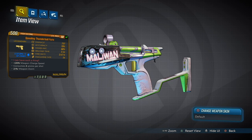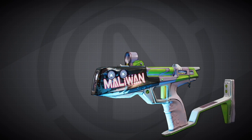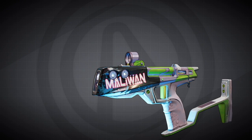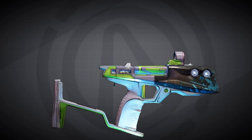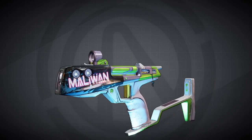You can also use this to regen your shields if you're rocking something like the Transformer. Just shoot at your feet and you'll regen your shields immediately. This would be a great gun for an elemental Amara build, just because the shock damage is so high and she could buff those even more with a lot of her skills.